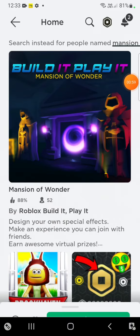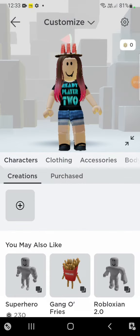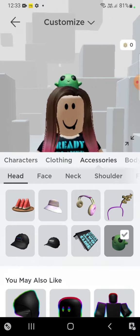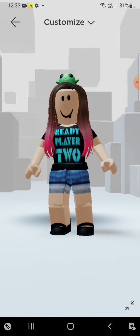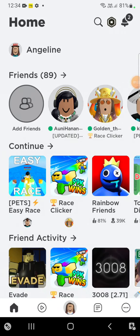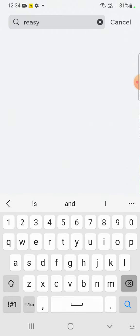Now just leave the game and it will be in your inventory. A little cute frog will be on your head! Okay, so the next item — just type, okay ready?